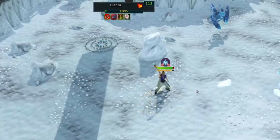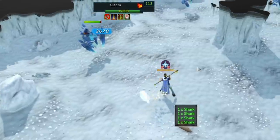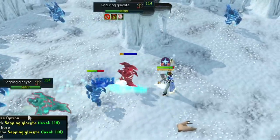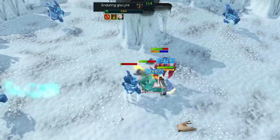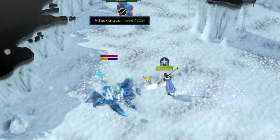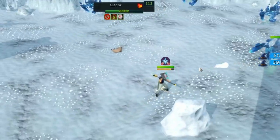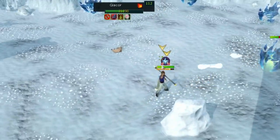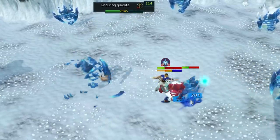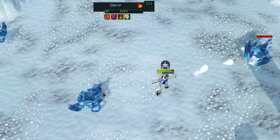So I went to Glacors and it's a lot easier than I remember. It was a bit annoying at first because I had to get used to killing the minions, but after I got used to it I was really killing them all fast. I used the new Omnipower buff with the normal mode Zuk cape and it's really, really good. After I killed the minions I would just use Omnipower and it would basically kill the Glacor in one ability, which meant super fast kills. I was getting like two kills every minute or so, around 100 to 120 kills per hour.